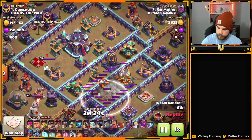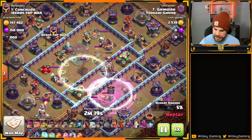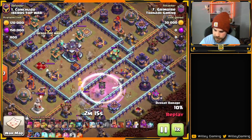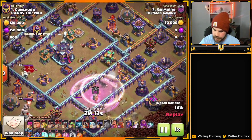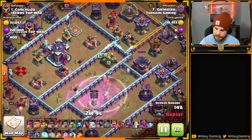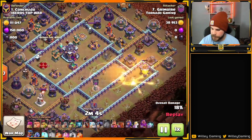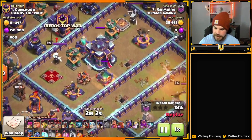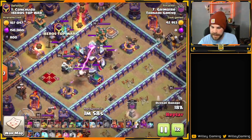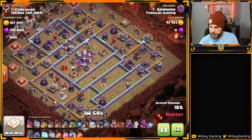Invis Tower goes down, Rage is in, and the Wizards are doing their job — taking down the Eagle, taking down the Scatter and Monolith. The second X-Bow goes down, there goes the Monolith, and a nice drop of the Invis makes the King invisible so the Wizards aren't distracted by him. The last Scatter goes down plus a few extra buildings. Notice there's a hole in the base on either side of the Town Hall, and he's going to take advantage of that by dropping in some Sneaky Goblins to take it down.